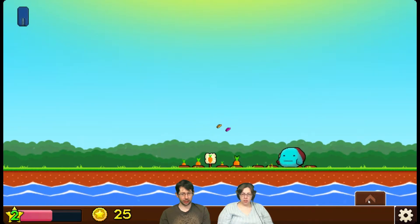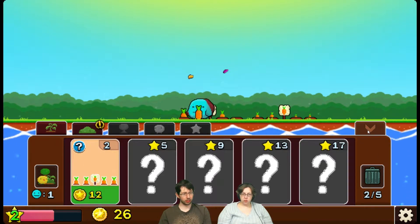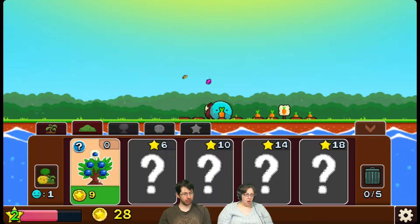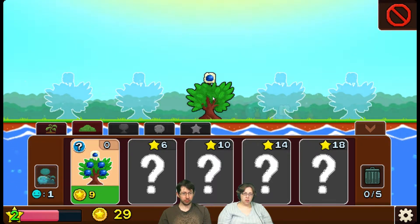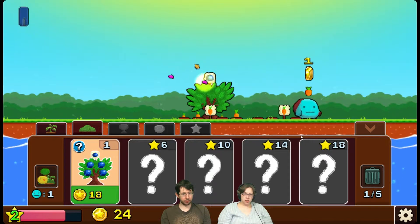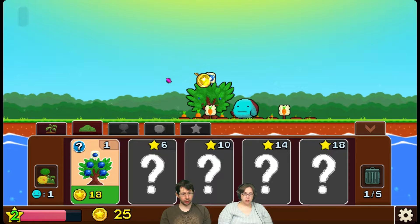Look at all the money I'm making. I can't unlock that — I guess I have to be at a certain level. You need five stars. I can buy a tree now! Those go in the background it looks like. Let's just make it near my garden. I don't know if there's a layout to it.